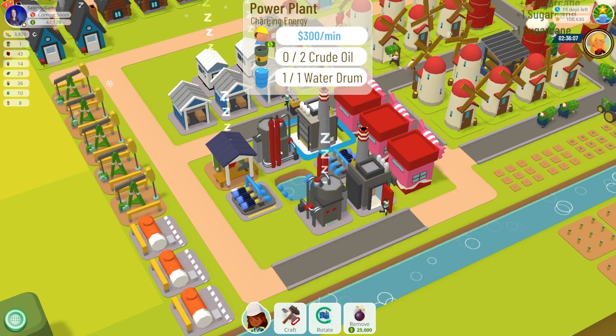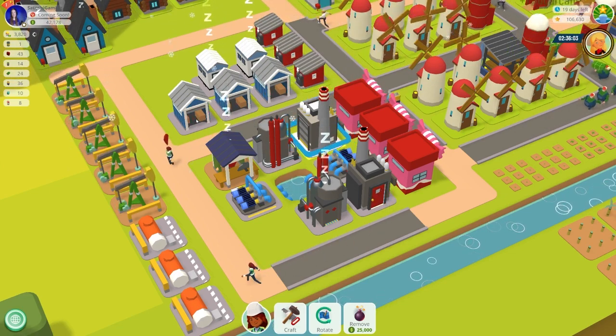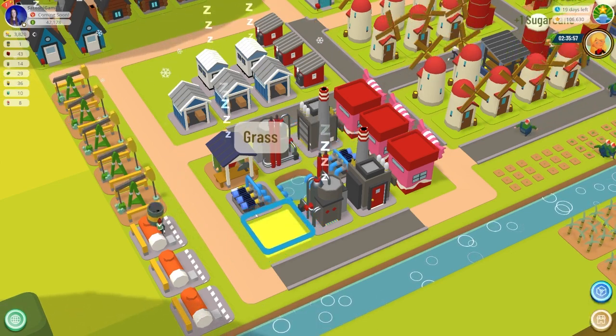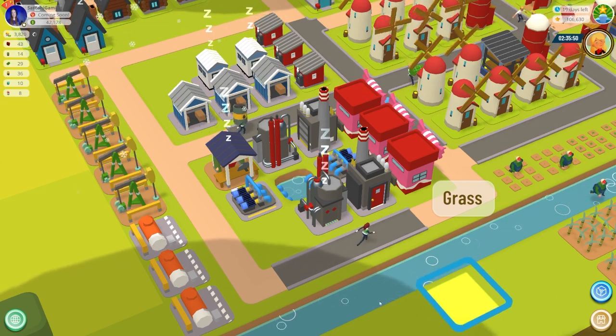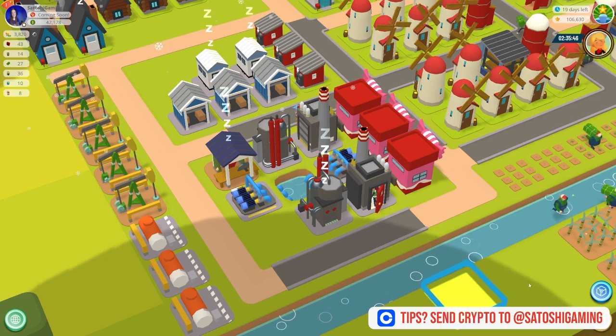To automate this, you'll want to place your buildings that require water drums in an appropriate pattern. I put my refineries in the middle because they need two water drums, so they get one water from each water pump on either side. My power plants only need one, so they're just next to one of them, and my lumber mill only needs one as well. That's how you can automate your industrial water supplies in Town Star.